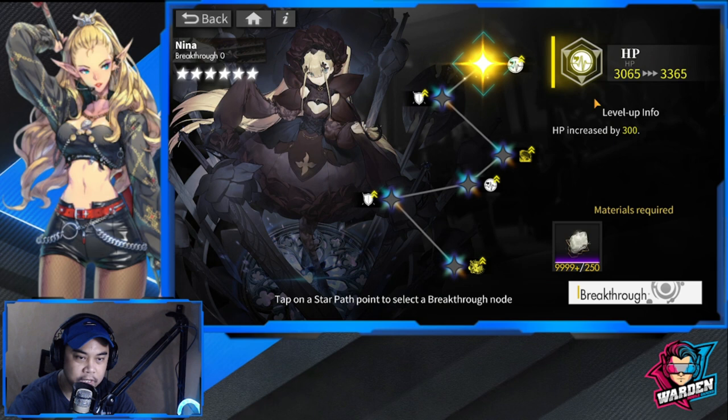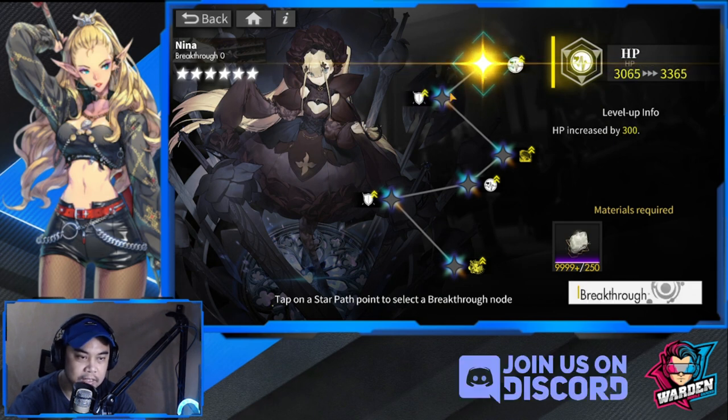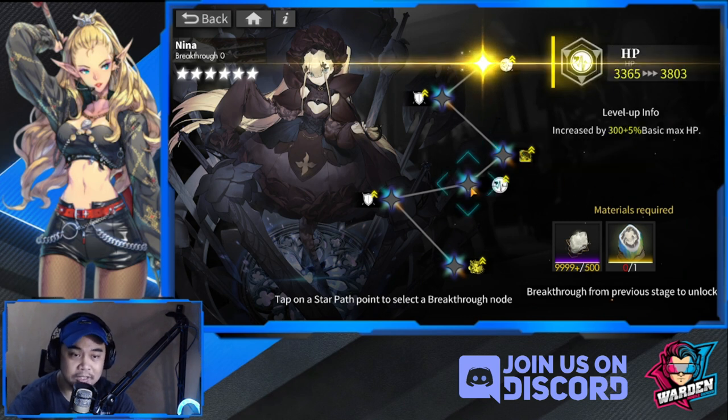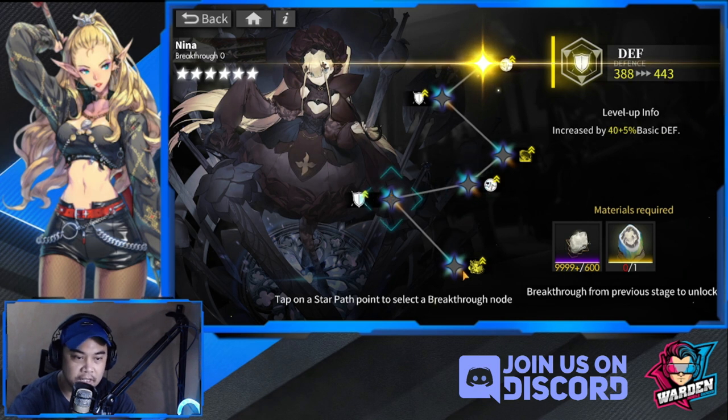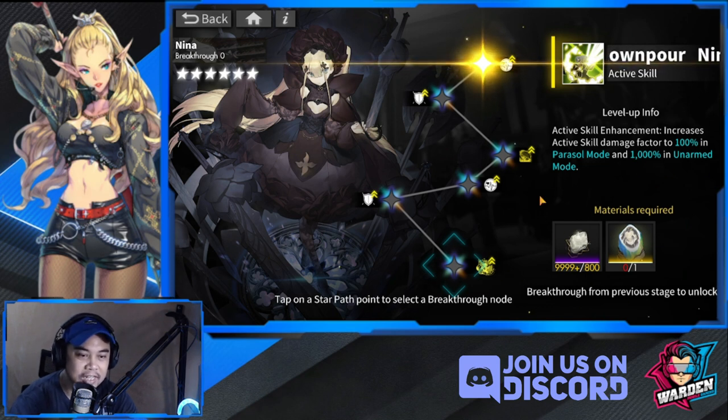Looking at breakthrough, she already has a built-in preemptive strike. At BT3 there's going to be additional damage, and it also increases active skill damage factor - 100 in parasol mode and 1000 in unarmed mode, which is actually very big.